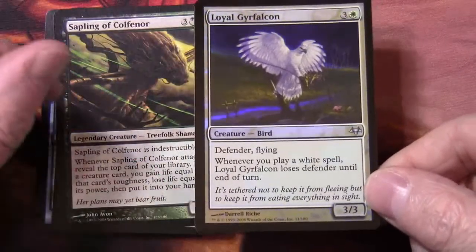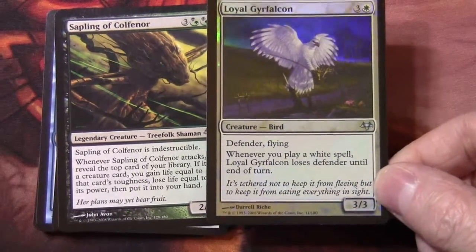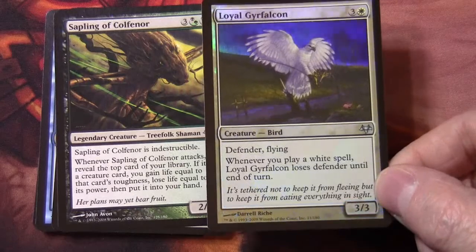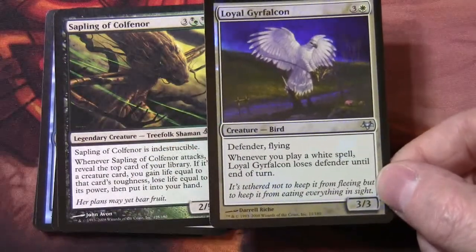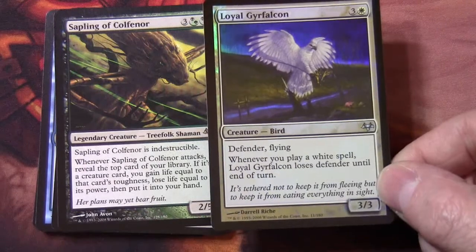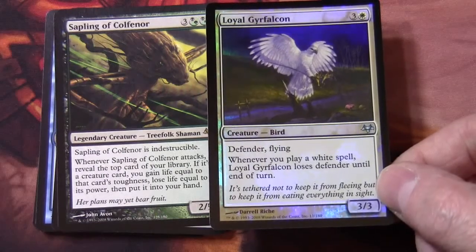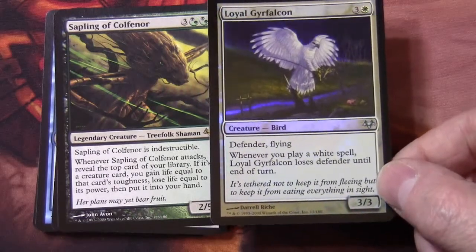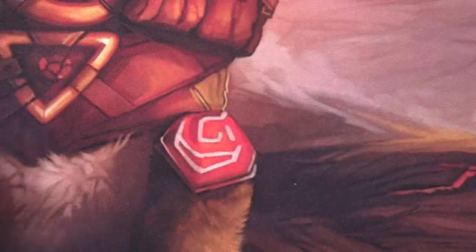Looking through the lens and at it in real life, there's some interesting foiling going on — these sort of blue lines. The sky has got a blue hue to it if you position it right under the light. Always good to see foily goodness. This is the last pack of this video — and actually the last pack of this series.